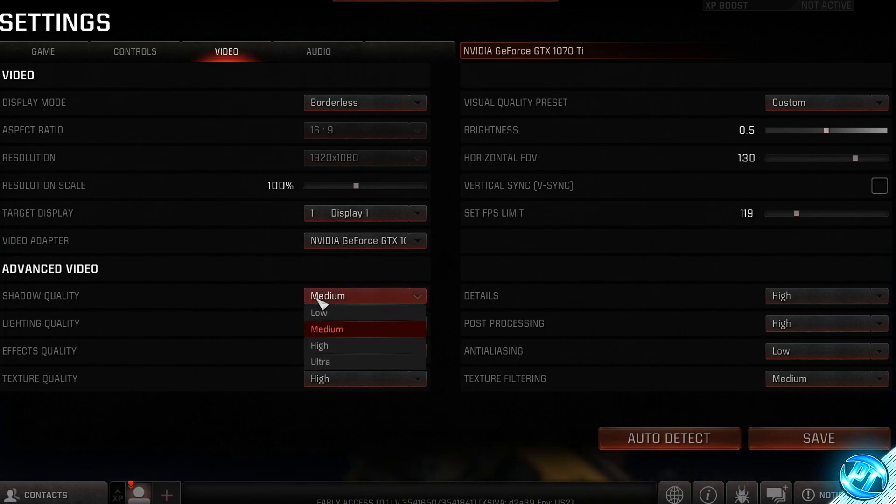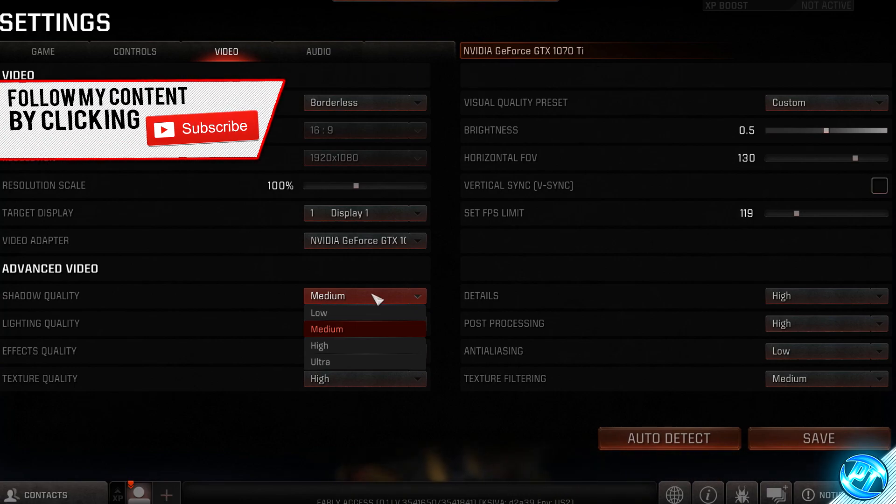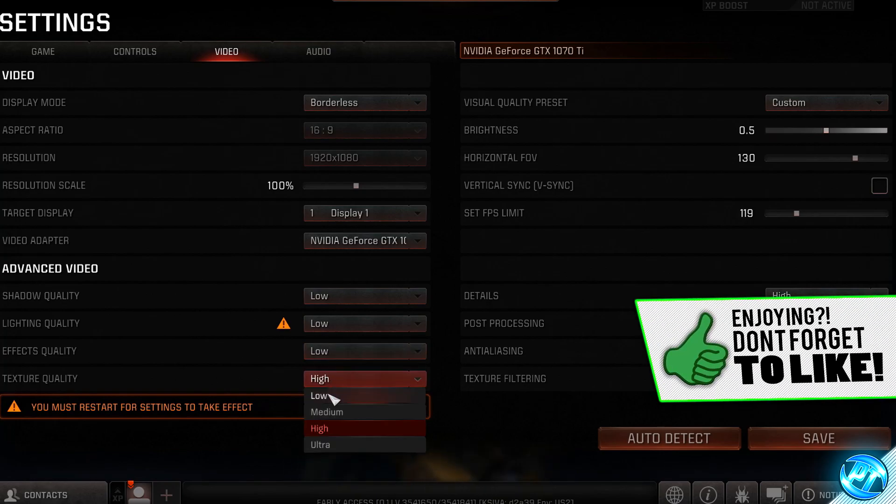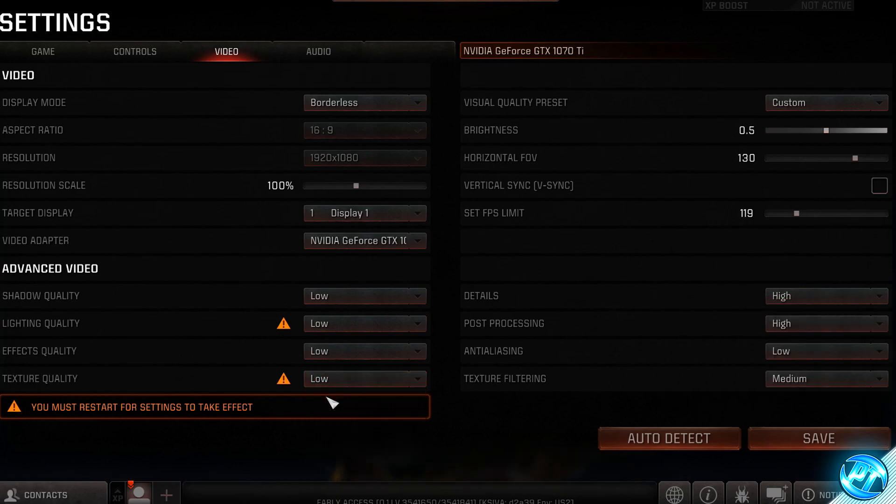Since this is a competitive first-person shooter that doesn't really emphasize graphics, we're going to be turning most settings to the lowest possible, as the game still looks fantastic and the FPS benefits far outweigh the slight visual reduction. Set shadow quality to low, lighting quality to low, effects quality low, texture quality low — unless you're on a higher-end system where you can set it to medium or high. Details to low, post processing to low, anti-aliasing low, and texture filtering low.